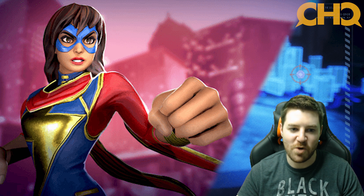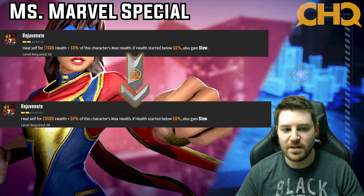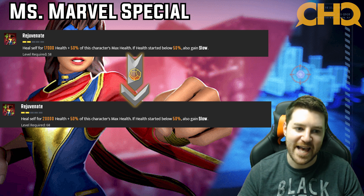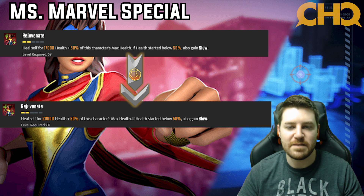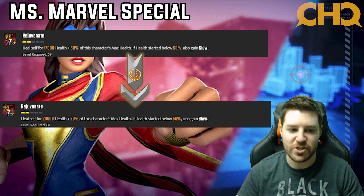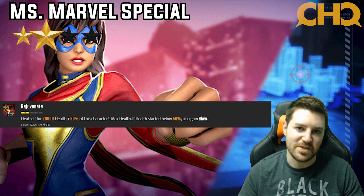Now we'll look at Miss Marvel's special. When you put tier fours in, it increases the flat healing from 12,000 to 17,000. 5,000 health is definitely something — it's not a terrible upgrade. However, she has quite a bit of health and you don't use this ability that often. I try to save it for when she gets fairly low rather than using it as soon as it's off cooldown. So for me, it's just a two star.